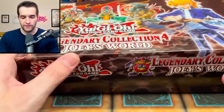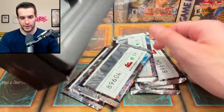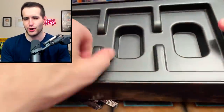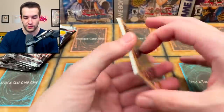Inside we have the usual — 5 packs and a promo pack. We have the Blue Flame Swordsman in the promo, very cool. Then we have our 5 packs and a cardboard mat inside. Let's get into our 5 packs of Joey Wheeler. Let's see if we can get any Joey Wheeler cards — that'd be pretty fun.